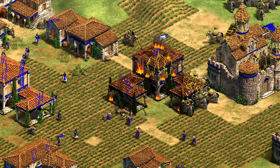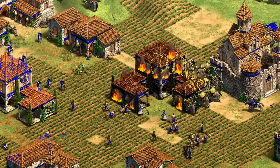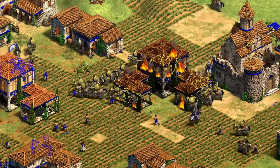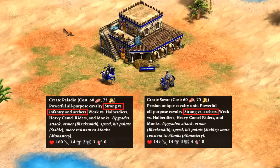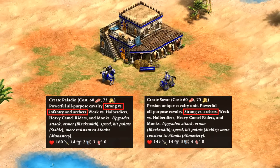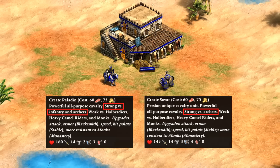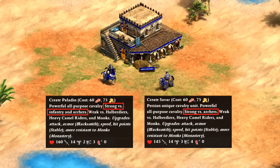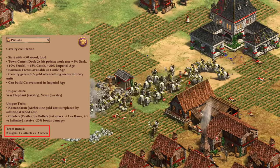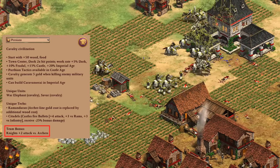Hey guys, Spirit of the Law here. In this video we're going to look at the new Persian replacement for the paladin called the Savar, which is going to be their upgrade for the cavalier at the stable. Interestingly, its in-game description side by side with the paladin no longer highlights a particular strength against infantry, in favor of just saying they're good against archers, while the patch notes also emphasize it excels against archers specifically. Remember, Persian paladins already had plus two against archers from a team bonus, so the question is how to compare to what Persians had before, and that's the main thing we'll be looking into.